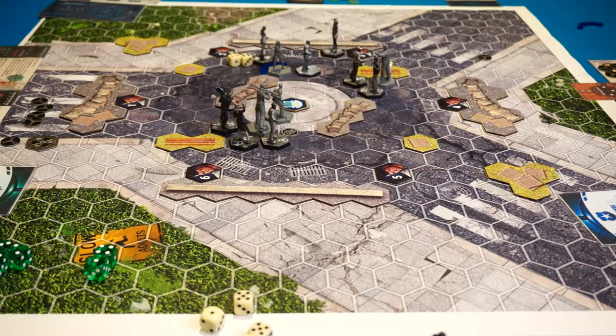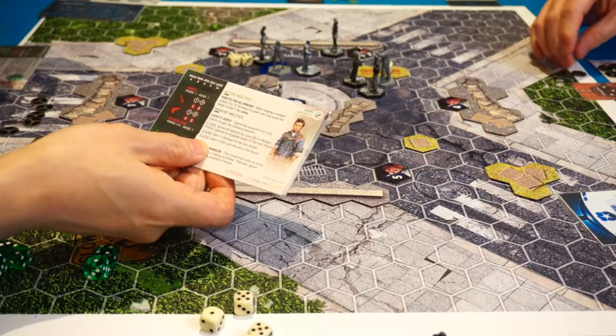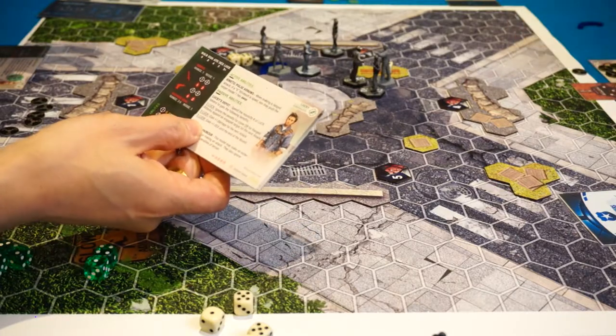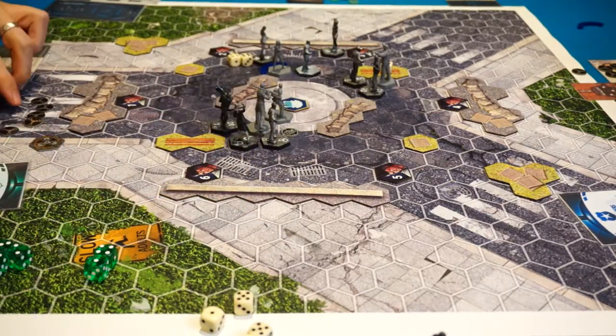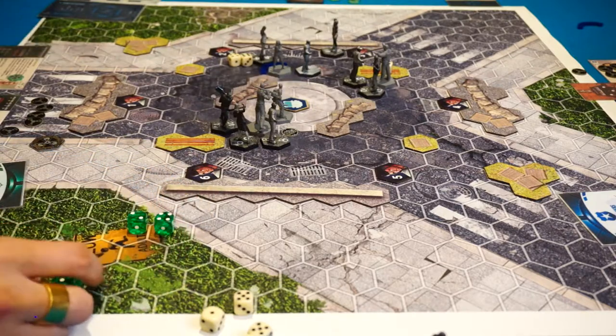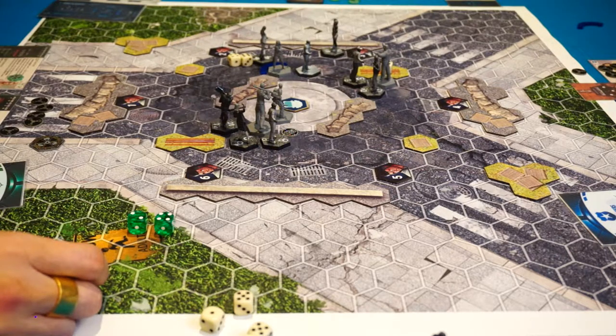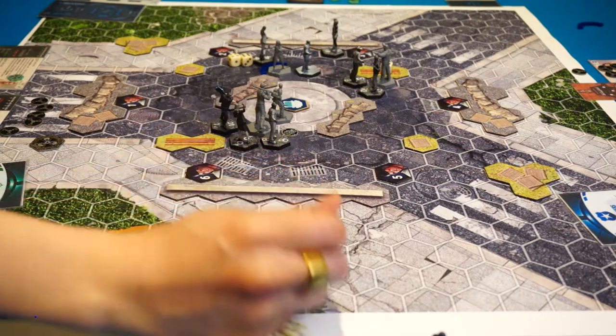I could activate Thug right now but he might get knocked out again, so I'll go with Lucky first. Pi only has one hit point left. Lucky doesn't do a lot of damage, but he has Luck Depot. I can spend luck to do more things than just reduce damage or modify dice — one of the best things is ignoring the penalty for a ranged attack against an engaged target. It costs two luck to trigger that ability.